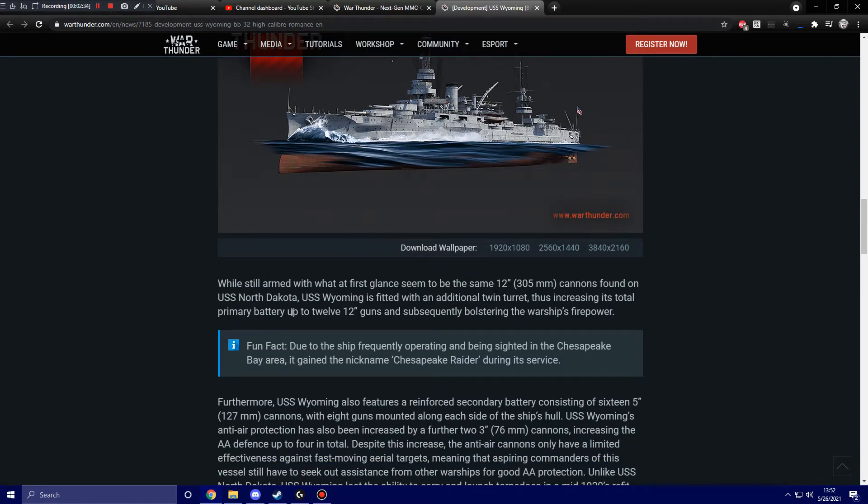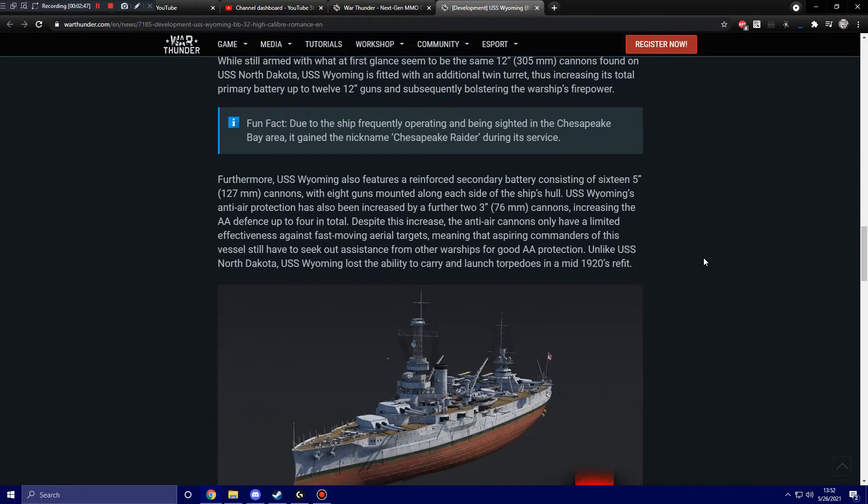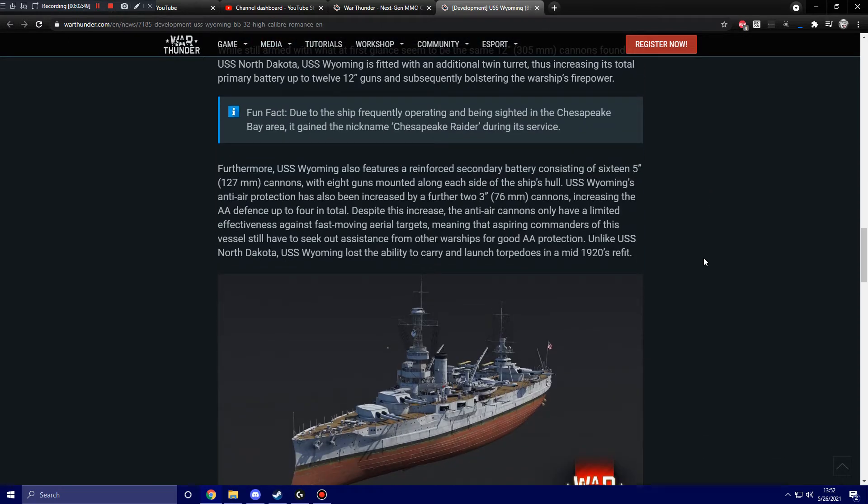I like how I said 'up to 12-inch guns' but it's actually 12 12-inch guns. Fun fact: due to the ship frequently operating and being sighted in the Chesapeake Bay area, it gained the nickname 'Chesapeake Raider' during its service. Furthermore, USS Wyoming also features a reinforced secondary battery consisting of 16 5-inch, 127-millimeter cannons, with eight guns along each side of the ship's hull.